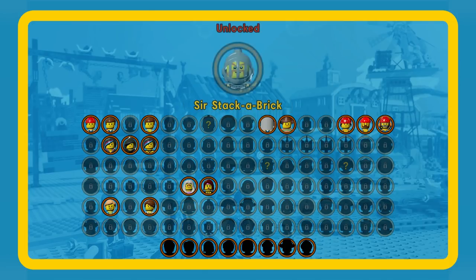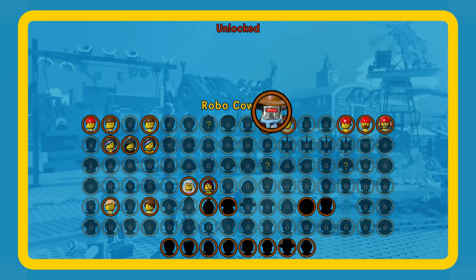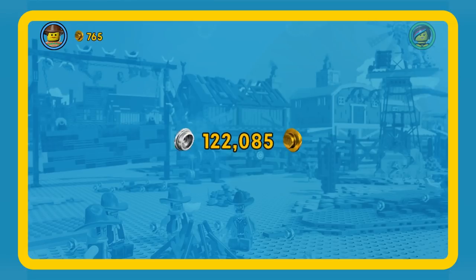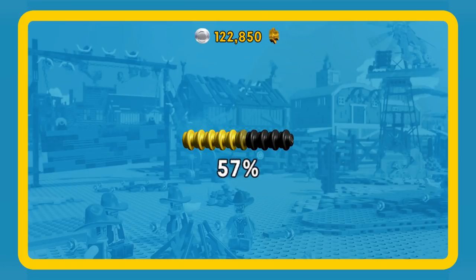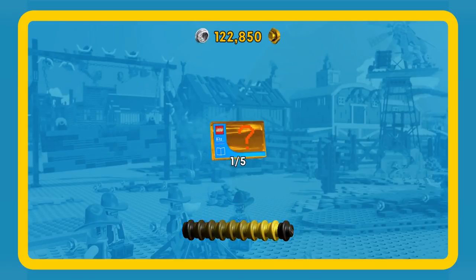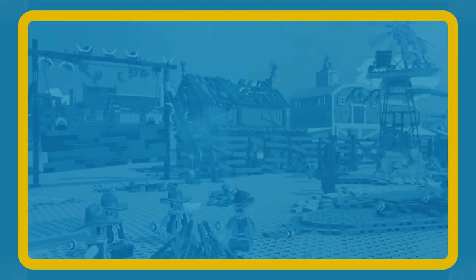Unlocked: Wildstyle Old West, Star Stack of Brick, Prospector, Native, Willie Fuse Bot, Wiley Fuse Bot, Robo Cowboy - looks like John Wayne! We got a lot of money too. You got the special, which is awesome. You got so many studs! Awesome - the special again! Good job, nice work. We get one for the level complete and then one for the special.